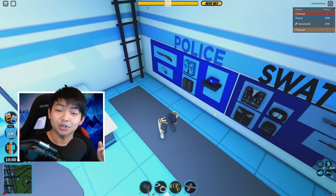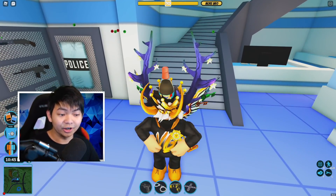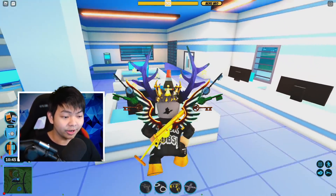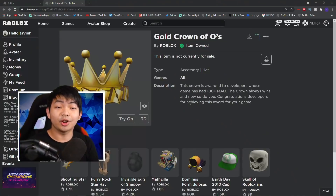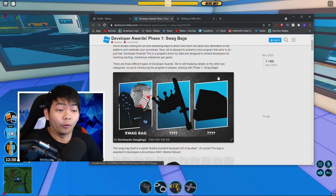I'm gonna link that down in the description below. The next item I'm gonna show you guys how to get is this Golden Crown of Oath right here. This crown has been out for the game over the past week or so, and not a lot of people actually have this crown yet. A long time ago, Roblox had this thing called a Developer Award — basically a reward for developers.